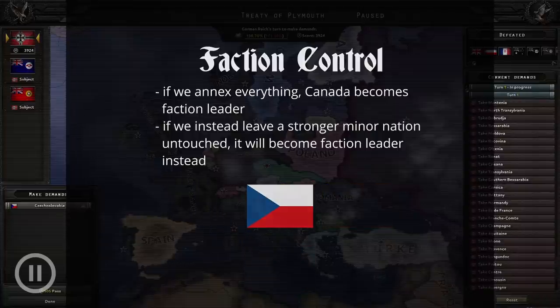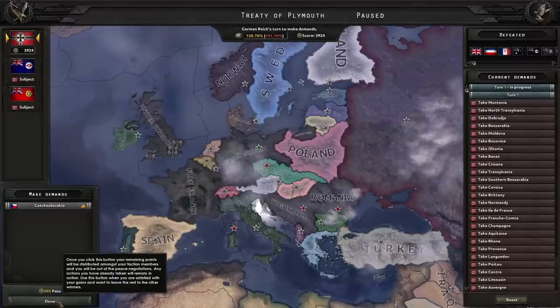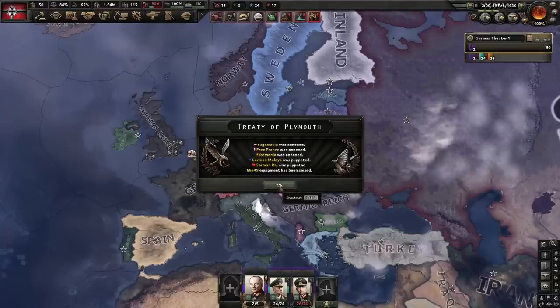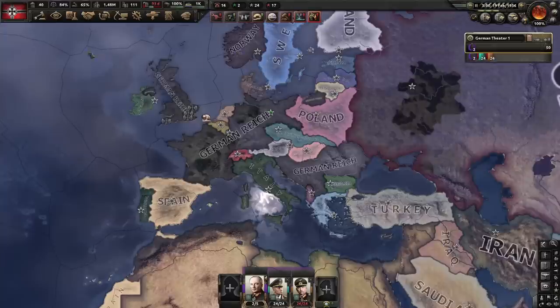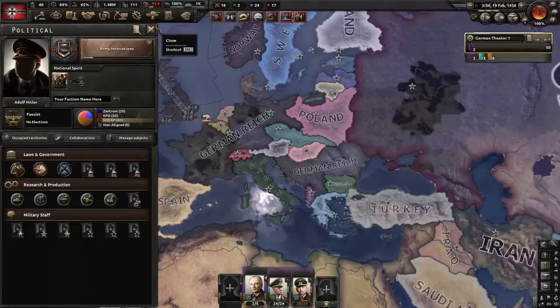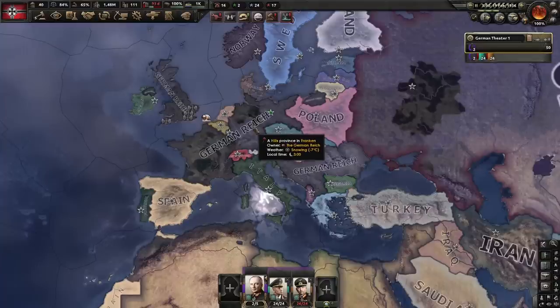We opt for Czechoslovakia as faction leader because it's easier to capitulate. You can also puppet nations during the peace deal to get their fleets or leech manpower, but it results in less captured equipment — the only thing we're interested in. After sorting out the peace deal, we use the equipment from the war to recruit additional divisions and do army innovations to get the maneuver expert. This run is going to be over so fast that no conquered nation will rise up in time, so we set occupation laws to no garrison.